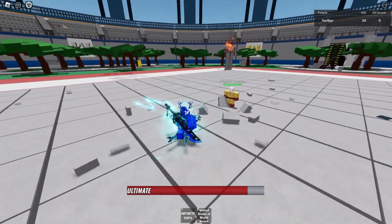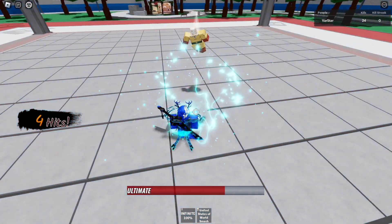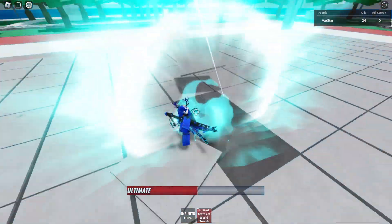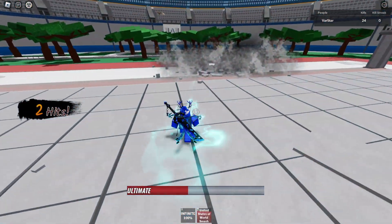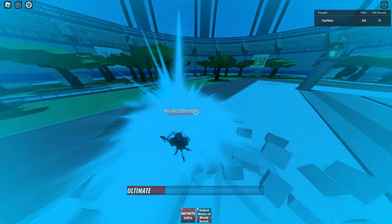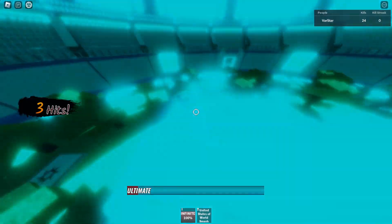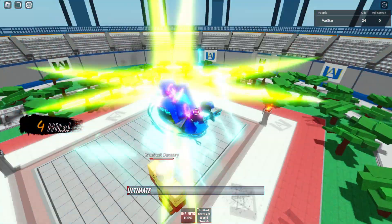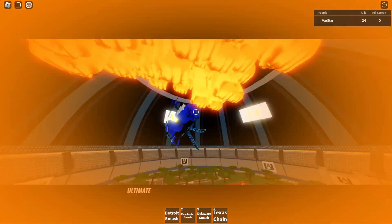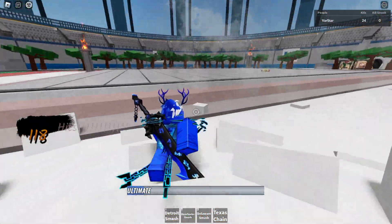We can also do a feature where if you punch it'll do more damage and make a little particle effect. And then here's United States of Road Smash — what you have to do is get in front of them and dash towards them. And here's Infinite 100%, which kicks them four times. Look at that — a hundred fists right there going into that one dummy and slamming them on the ground.